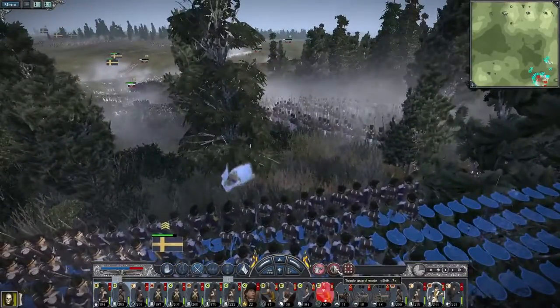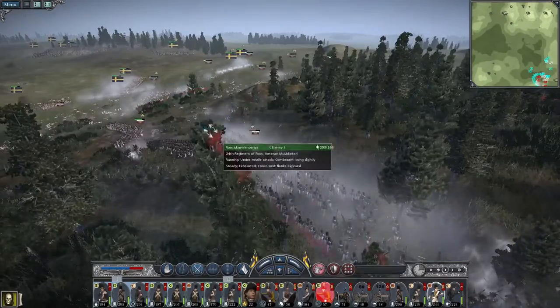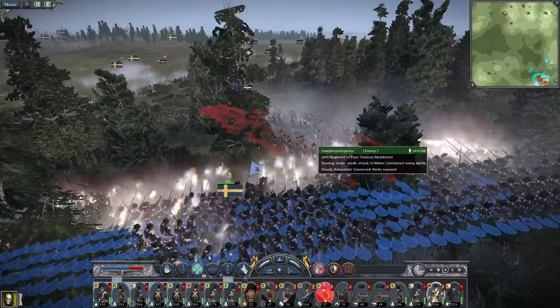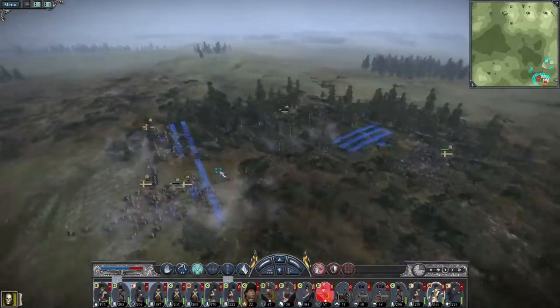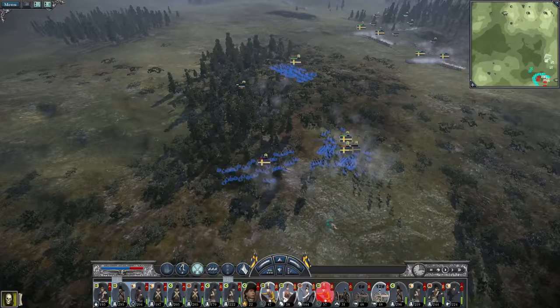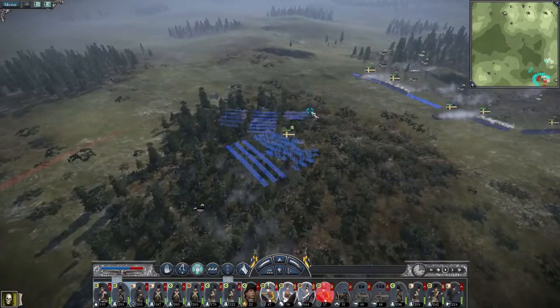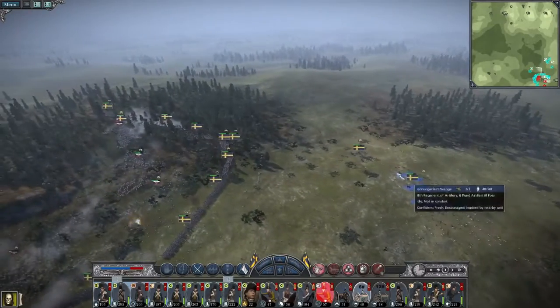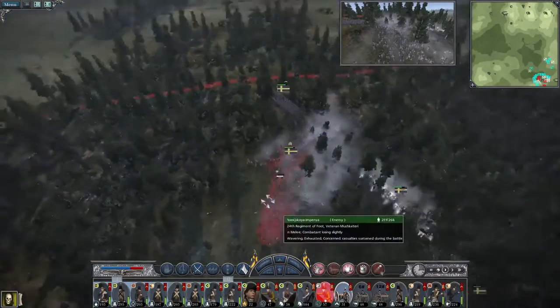Go on, First Foot Guards — make ready and charge them. All of the cavalry. Guns — push. Gunners on limber, six pounders on limber, howitzers on limber.